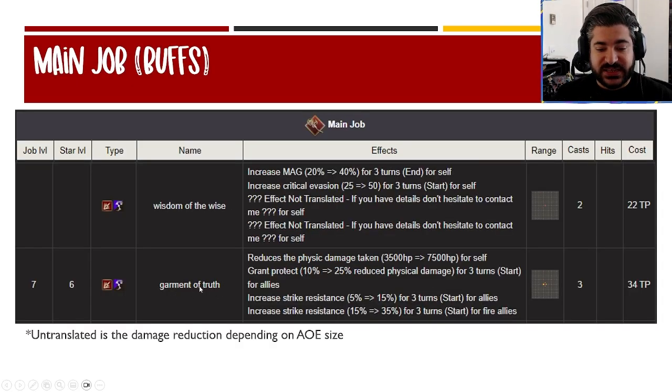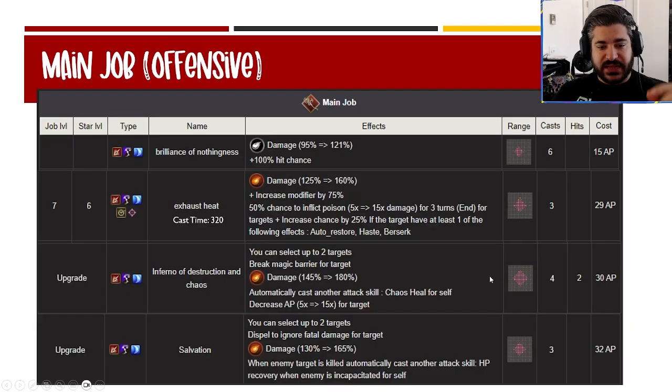Looking at main job buffs: his primary buff gives teammates the 7,500 barrier with protect and strike res. His self-buff — untranslated — is that damage reduction mechanic where the larger the AOE, the less damage he takes, plus extra crit evasion which is already a strength, and an extra 40 magic. Two very good buffs on the main job.